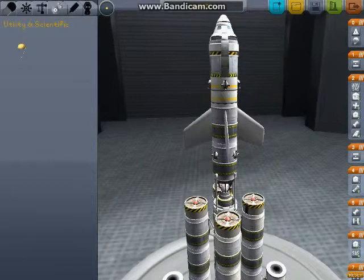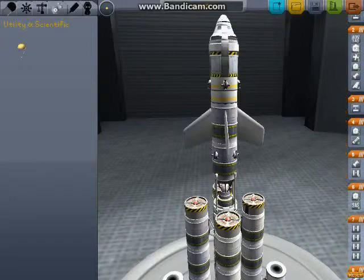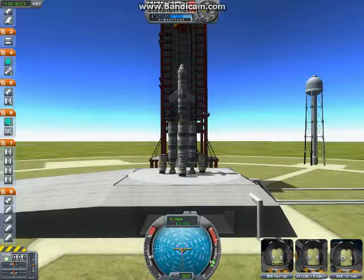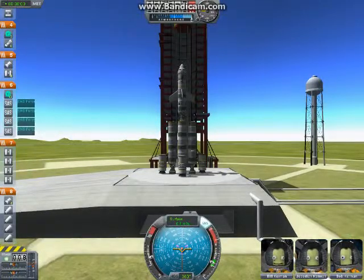Everything seems to be in working order. We have adjusted the flight plan order here. We are going to save it to make sure that this is saved, and we are going to try to launch it. Okay, we are back. It is loaded up. Return the SAS. Alright, throttle up.